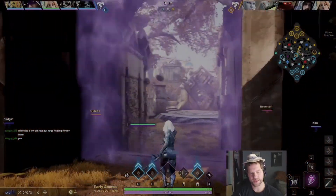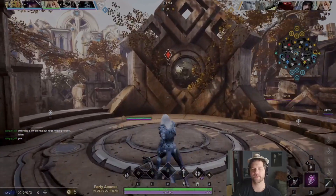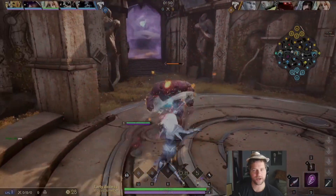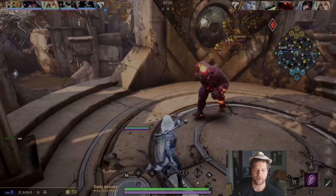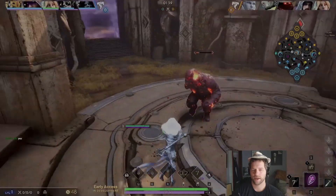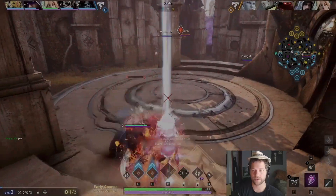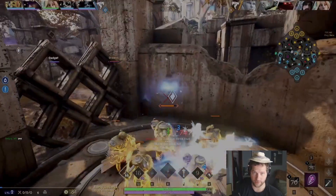Right now, this ends up being a Serath jungle mirror. I place a ward at the blue buff just to make sure the enemy jungler doesn't go from his red straight to my blue. I want to try to prevent that from happening. We're probably in for a pretty standard clear — just a full red clear: red camp, five camp, two camp, then looking for opportunities.